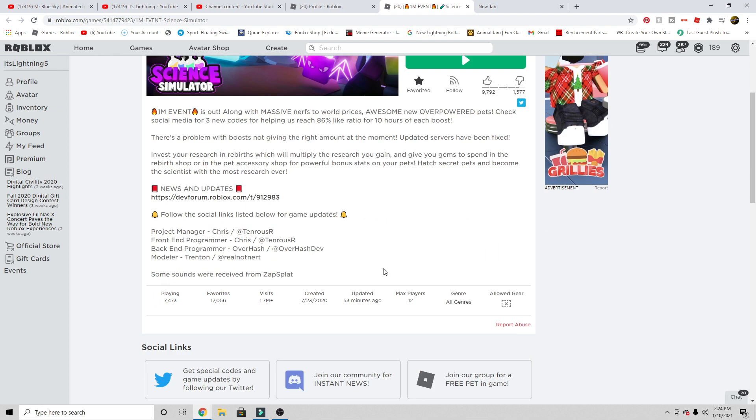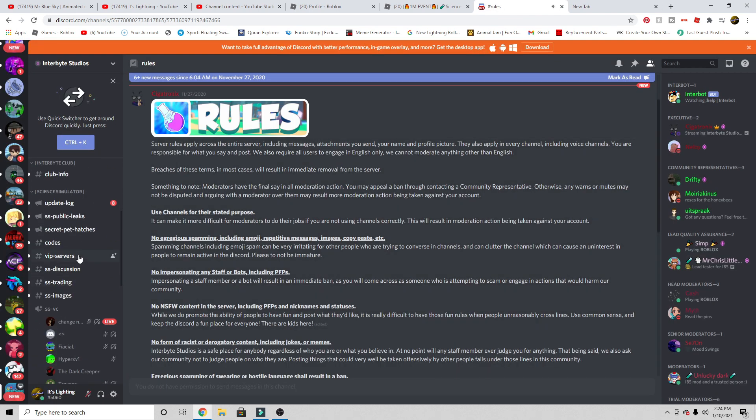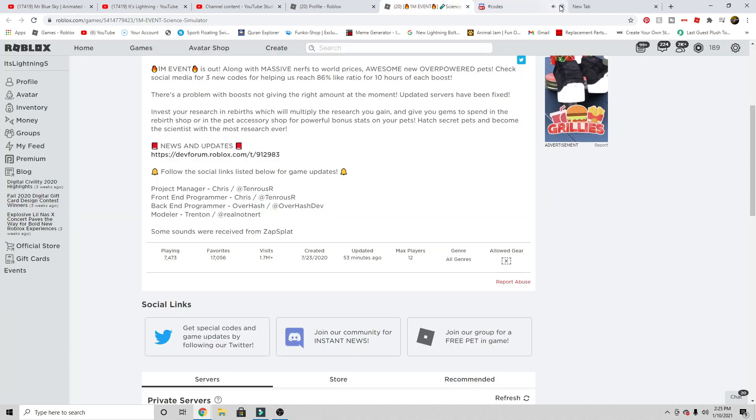You have to go on the social media, so let me open up these codes for you. The brand new codes are: Tetris, Big Boom Map, Nell, and also NERC. All these codes are brand new ones, or if you've never used any of these codes, these are all the brand new codes here. You can pause the screen right now and type them in — 10 hours of luck, 3 hours of luck, 15 minutes of click time. It's just amazing, the brand new codes.